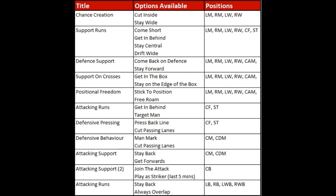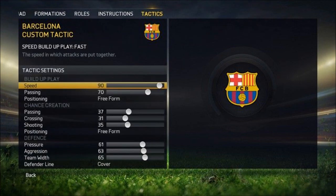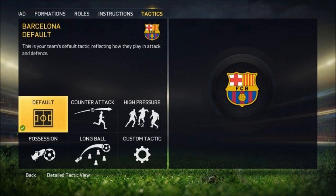For a position like CAM, there are multiple instructions you can apply, allowing you to control players' on-pitch behavior down to the finest detail. For example, there are options like 'free roam' or 'stick to position' for the CAM, or 'get in the box' and 'stay on the edge of the box.' For defense support, you can select 'come back on defense' or 'stay forward.' So you can basically select a player's attacking and defensive work rates. The default setting will be balanced. The position column lists examples only to give you an idea of where the different instructions can be applied, so this may change in the full release. There are plenty of tweaks you can do, which really gives FIFA 15 a better in-depth tactical system.